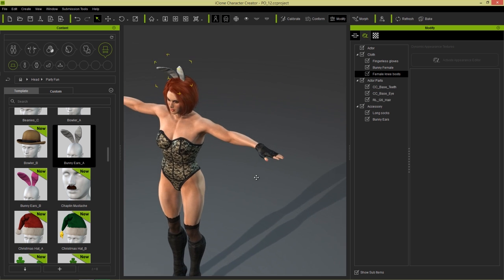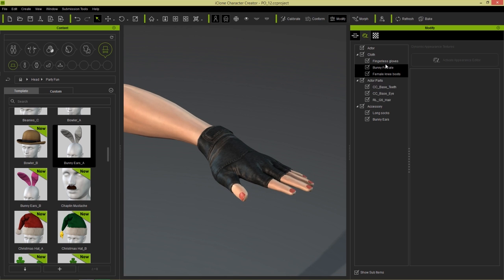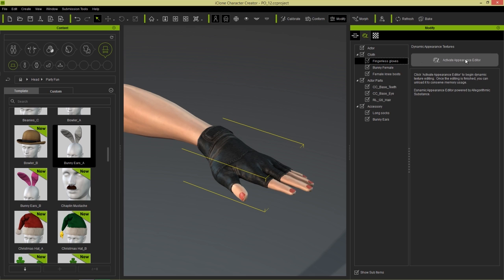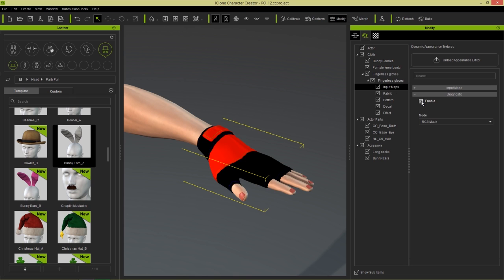Let's take a look at her gloves like I mentioned before. So with the gloves, I'm going to show you a quick trick on how to make any sort of fabric semi-transparent. So with the fingerless glove selected, let's activate the Appearance Editor. And once that loads up, I'm going to go down here and look into the input maps. I'm going to load up the diagnostic map — we're going to explore more details about this in other tutorials.